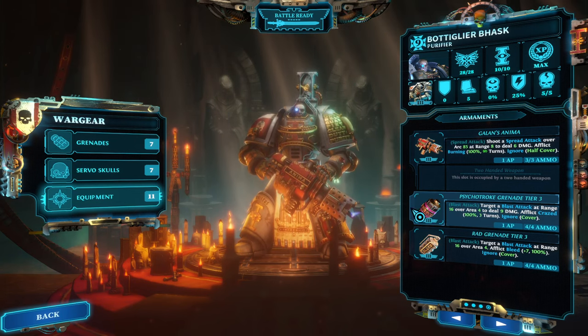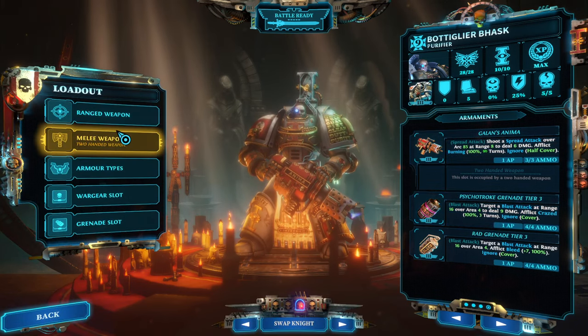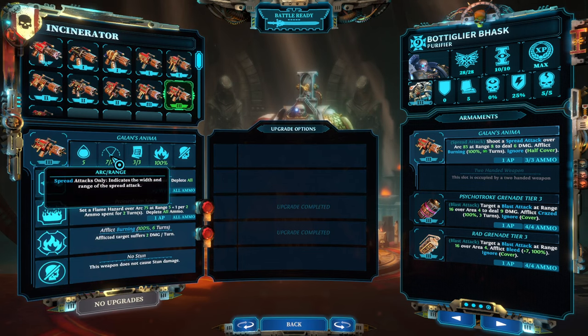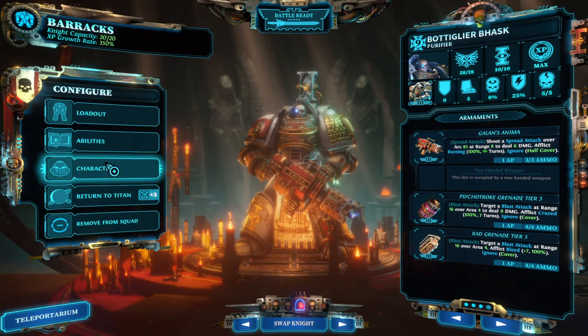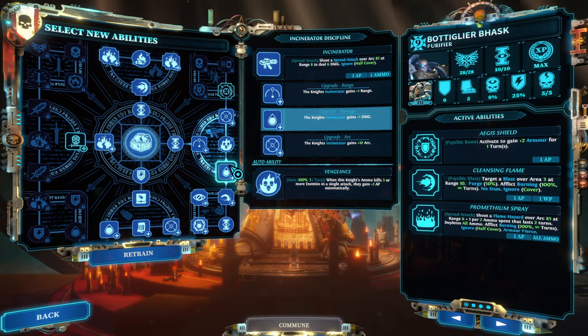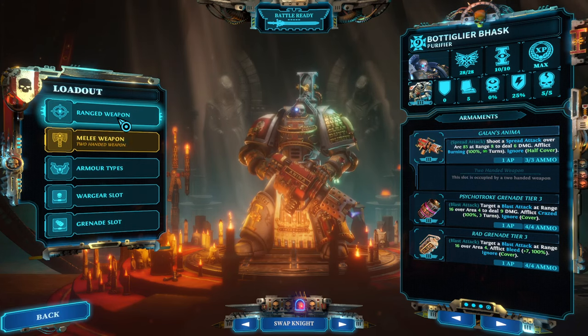The psycho-troll grenade is like a mini hailer skull and deals a respectable nine points of damage right away. He's going to use those mainly and use the flamer whenever needed. The flamer I used is one of the best in the game — it has seven range, which is fantastic for a flamer. With abilities, the flamer gets one more range, so we're rocking eight-range with an 85-degree cone — that's almost a 90-degree angle.